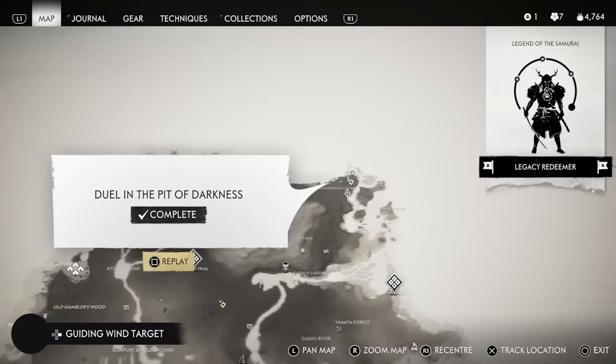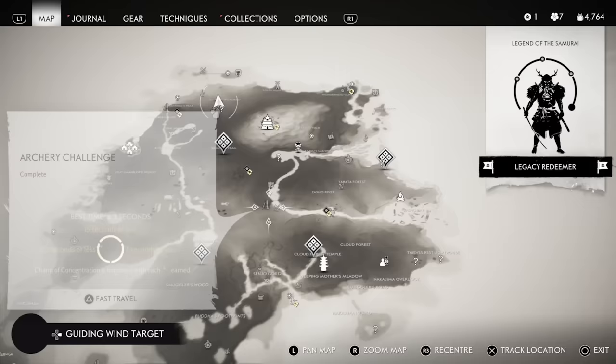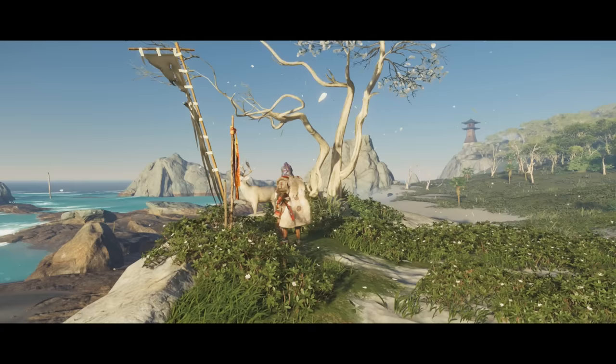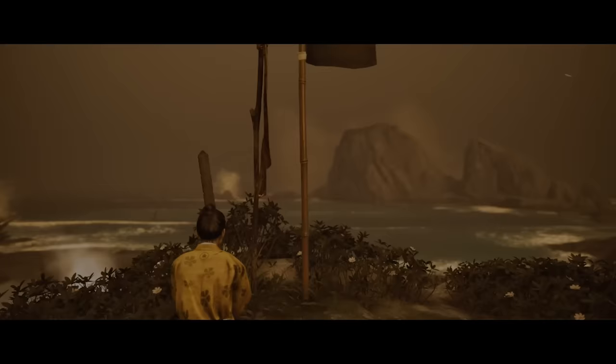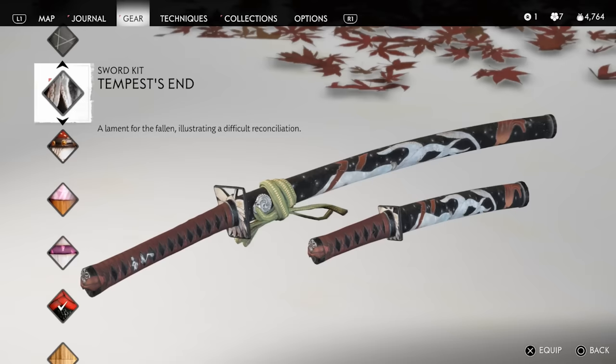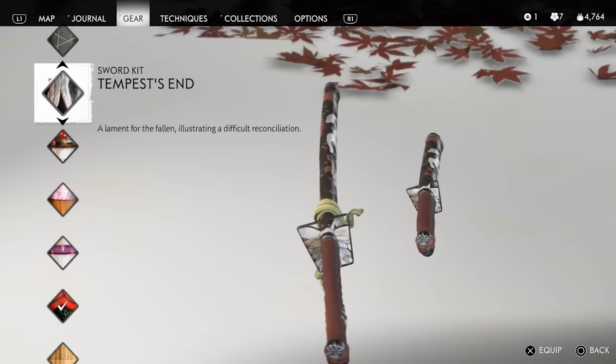There are at least a handful of sword kits in the game acquired by various means. The next one is called Tempest End. You get this as a reward after finishing all of the Memories of My Father flashbacks on the map. There are about five locations where you interact with family banners, triggering flashbacks from Jin's childhood. After completing all of them, there's a final one in the northern part of the island, and upon completing it you get an achievement as well as the Tempest End sword kit.